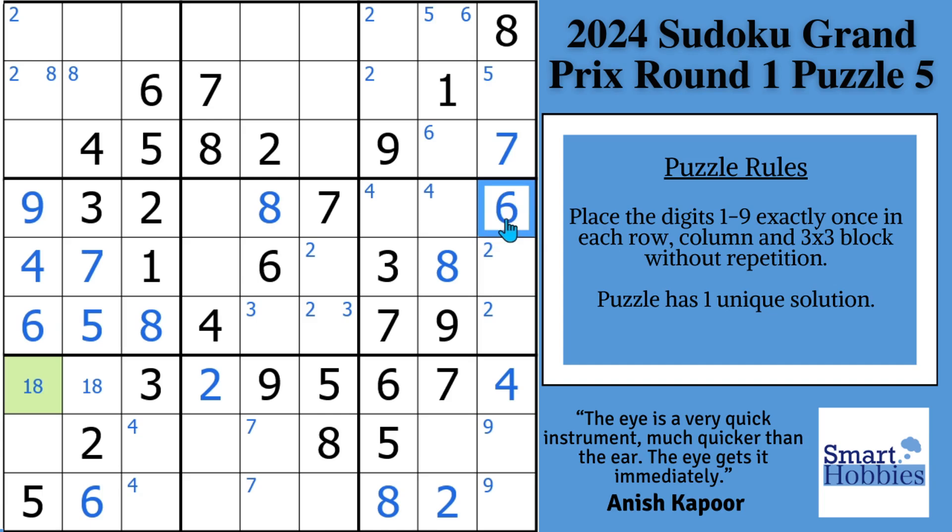Now turning back to block 7, we have the 1-8 pair here. This 9 coming down means 9 can't be there, so 9s are restricted to these two cells. Whenever you have Snyder notation stacked on top of each other — here we have a 4 and a 9 on top of each other — that is a hidden pair. The 4 and 9 are only restricted to the same two cells in block 7 and in column 3, so no other candidate can be there. We mark that as a 4-9 hidden pair, remove those extra marks, and that lets us solve the remaining cell for a 7. Coming up column 3, the only digit missing is also a 7.